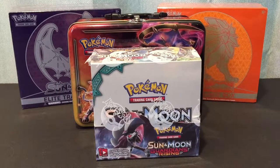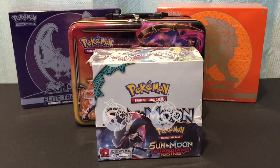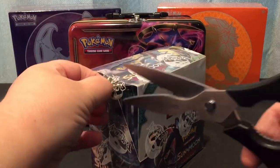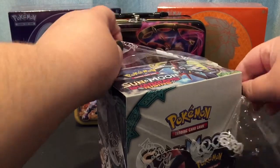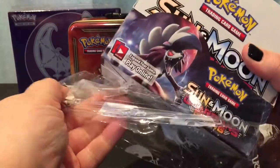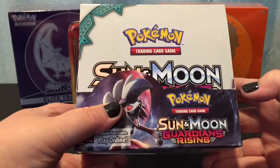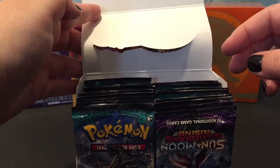Hey guys, welcome back! Last video we opened up my awesome lunchbox, and now I'm going to start on this Sun and Moon Guardians Rising booster box — it's got 36 booster packs in it. I tend to talk a lot, so I'm going to divide this up into four parts and do nine packs at a time. The table's a bit wobbly, sorry about that. Now, can someone tell me what Guardians Rising actually means? There's Sun and Moon, and then Guardians Rising — I don't understand what makes it Guardians Rising.